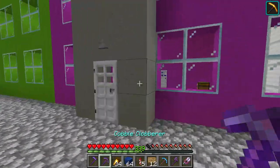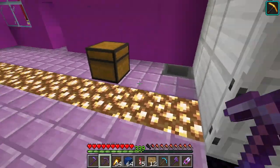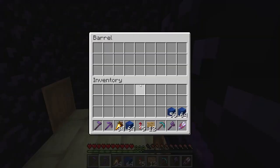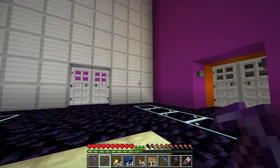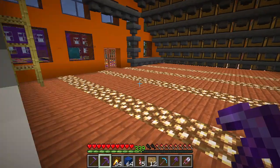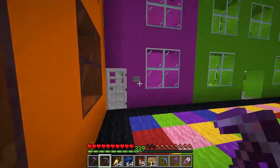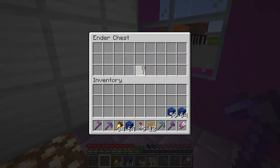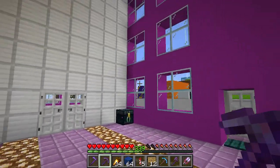I also added these iron doors because the vault's done. I should probably close the vault, shouldn't I? Here we go, I got the vault key. Alright, and exit through here. And now we just safely store the vault key in my ender chest, and no one can go in the vault unless you go in from the other side.